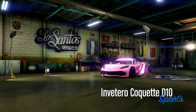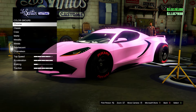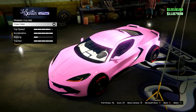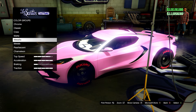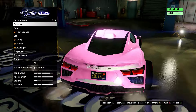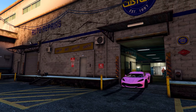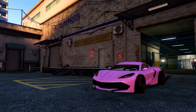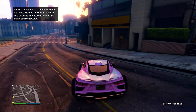Next up we have this really nice light pink color — it is a crew color, I'll put the hex code on screen. The closest color to this is the salmon pink in the game, but that's a bit more peach whereas this one's a lot more pink. Here it is in the daylight — even in the dark it looks good.